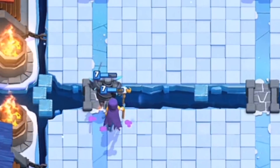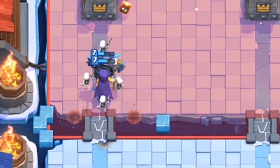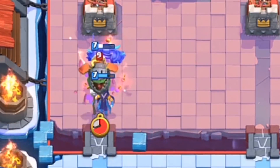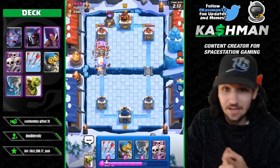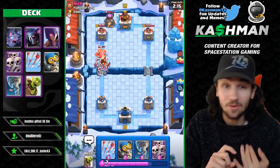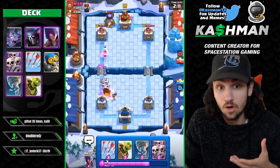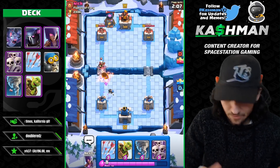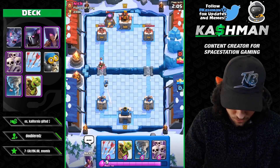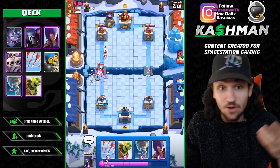It's Pekka Spellbait, to be more specific. The reason why it's called Pekka Spellbait is because a lot of the cards in this deck are traditionally dealt with using spells — like the Skeleton Army, the Goblin Barrel, the Bomber, the Witch. You're going to use your spells to deal with these cards, but your opponent usually only has one, maybe two spells. And if they only have one or two spells, then they lose — they can't deal with all the bait cards that you have.